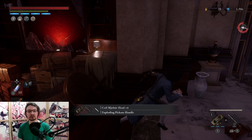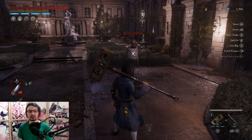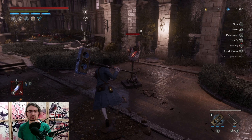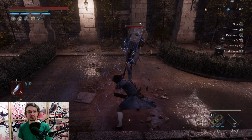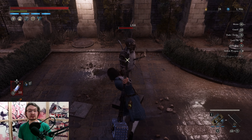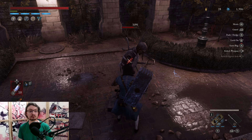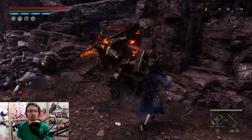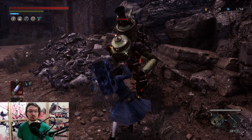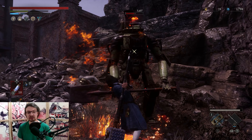The next weapon I want to showcase is the Coil Mjolnir Head and Handle. This weapon has a great damage reduction rate and two absolutely insane fable arts. Sadly it has a very slow attack speed — it's mostly not viable versus bosses and you will be punished heavily. The charge attack is also extremely slow and the dash attack is also very bad, so we want to combine this head with something else.